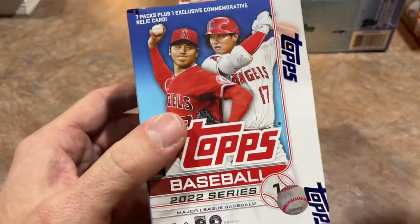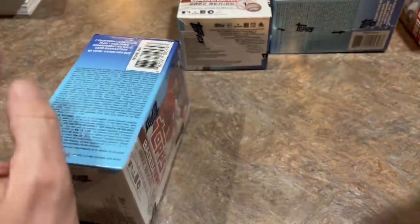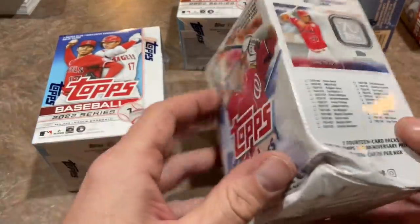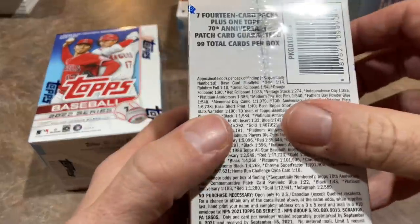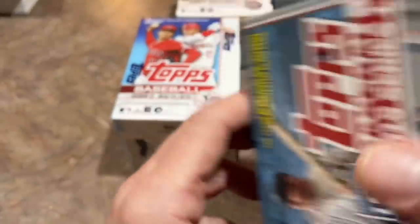There's 99 cards in a blaster box of Series One, just like always, and these are $20 a box — $19.98. One in 38 packs are going to have a gold card. If we go back to 2020, the Luis Robert release, it was one in every nine. One in every nine to one in every 38 — I think that tells you all you need to know. In 2021 it was one in every 27, and with Series Two it was one in every 14. In 2019 it was one in every 13. So the gold cards — much harder to find now.